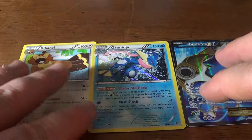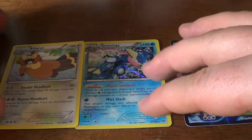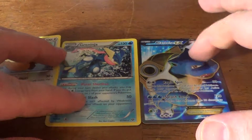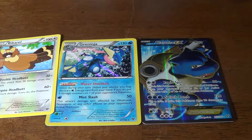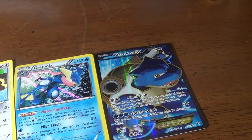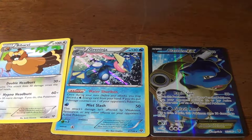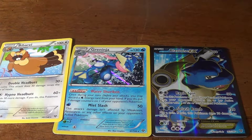Our recap on our rares is the Bibarel, the Greninja, and of course the Blastoise EX - beautiful card, beautiful pull. Please feel free to subscribe, leave a comment, and I will catch you on the next video. This is Michael signing off, thanks for watching.